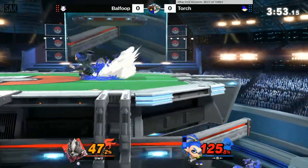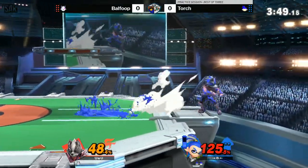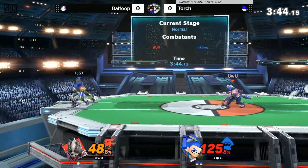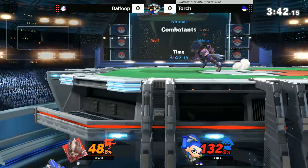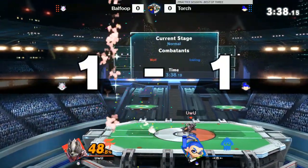Splattershot is a mixup option. Very dangerous position. Let's see how he gets out of the corner. I want Wolf to get that air-to-air because there are opportunities. Full hop nair would just be like a dive bomb. Another pair of up airs — clean, keeps reading the landing.